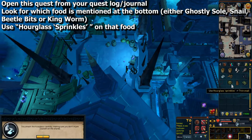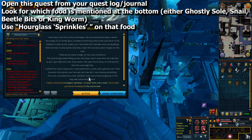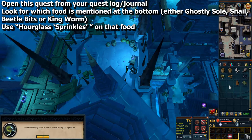This part is different for everyone, so everyone needs to open this quest from their quest log or quest journal. At the bottom of it, it will name one of the foods — either the ghostly soul snail, beetle bits, or king worm. You need to use the hourglass sprinkles on the item that it mentions.